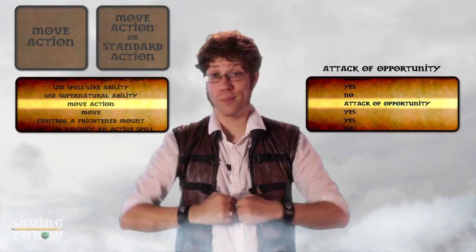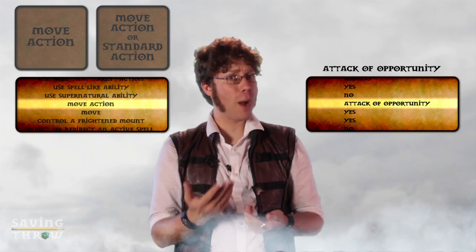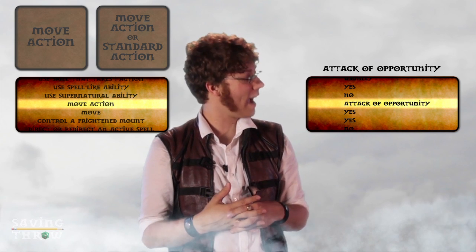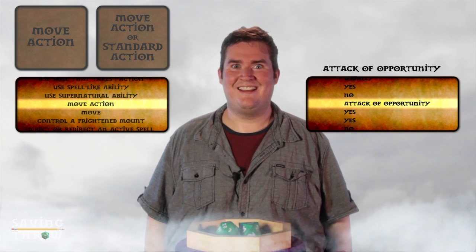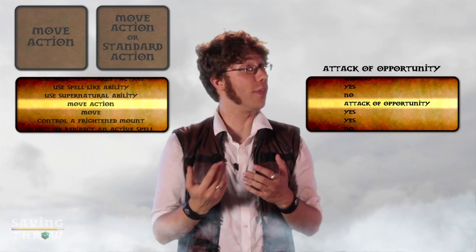So if you come across somebody wearing big heavy plate mail and you can't seem to hit them, it might be your best opportunity to use combat maneuvers since armor doesn't help them in that kind of attack — like how Bronn defeated Ser Vardis Egan. But there is a minus four penalty to hit with the disarm maneuver.